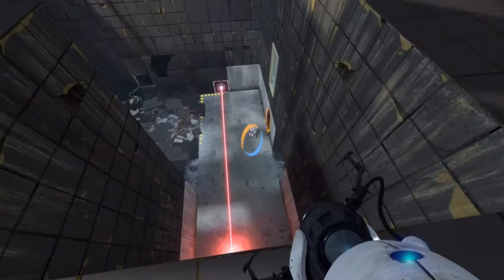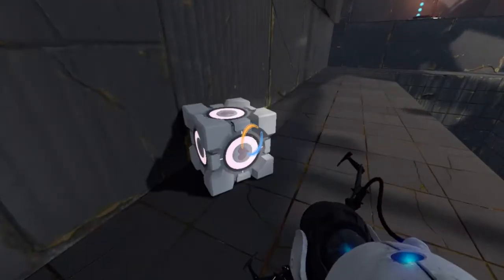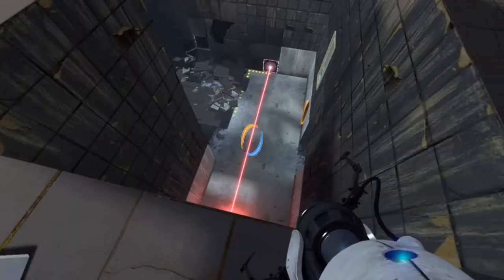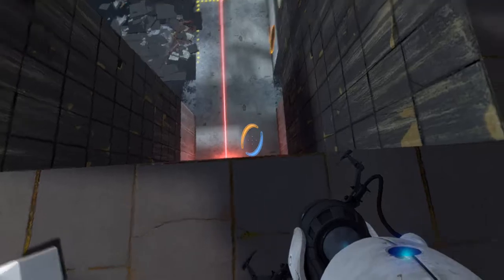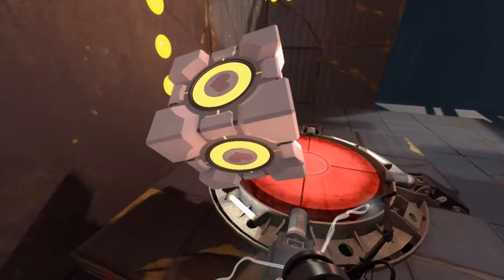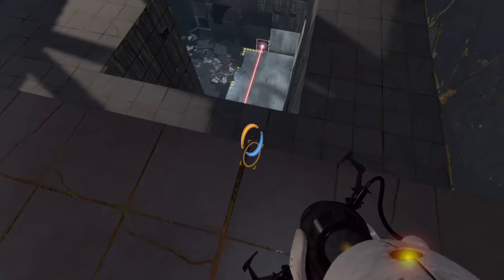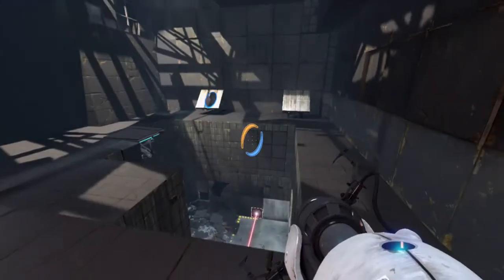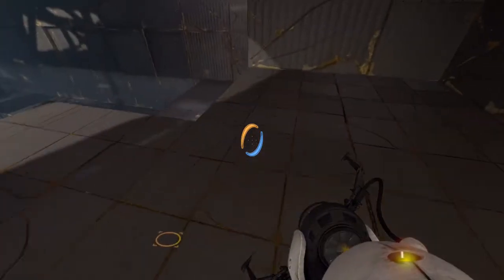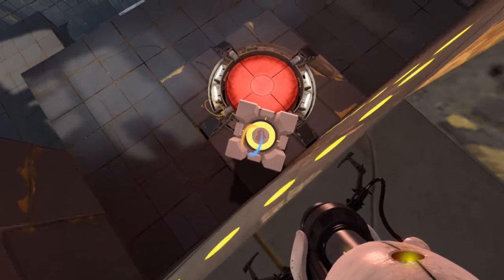But it causes lighting problems, so we're not going to do that right now. Orange portal. Now we're going to put it in the corner as far as possible. You can see the button still pushed down. Now we can grab it. Move the blue portal over here. Now we should be able to walk over here and hold down the duck button. Okay, I have it on toggle. Careful not to walk off the edge and you should be able to grab it at some point.